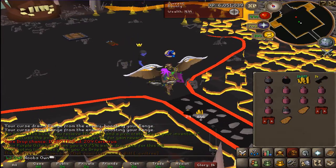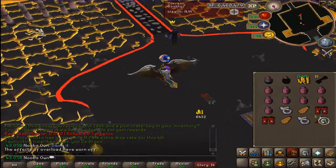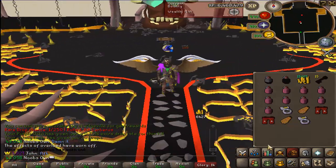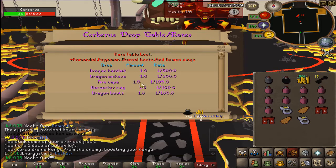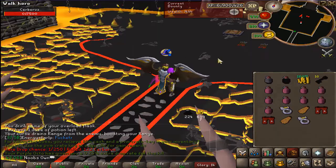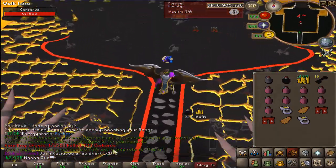Rolled 209 on this one. Very next kill we get a Berserker Ring, and I think this is even more rare. I'm going to check in a second — I think this is 1 in 600. Okay, luckily these are all 1 in 100. By the way, it only shows the rare drops. Dragon hatchet and pickaxe is 1 in 500, and then there's the rare drop table which is basically 1 in 250. So dragon hatchet and pickaxe is actually more rare than getting the boots.